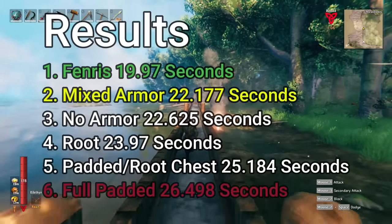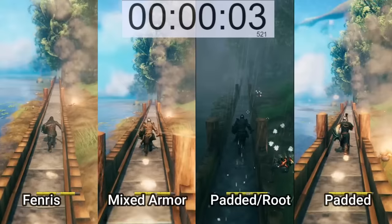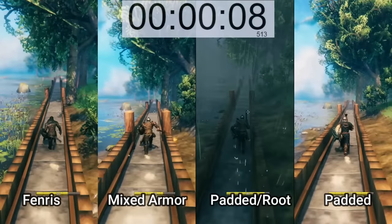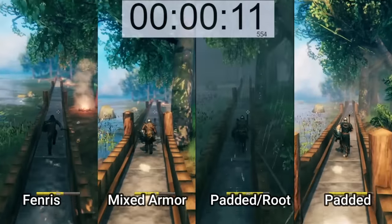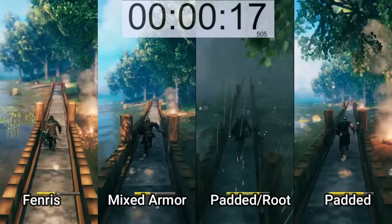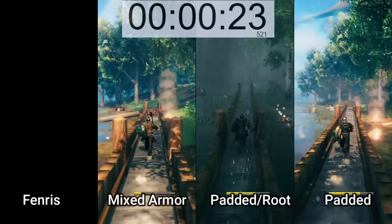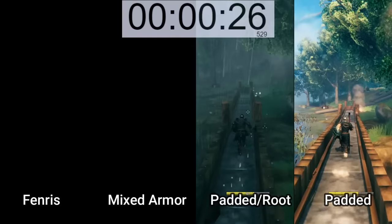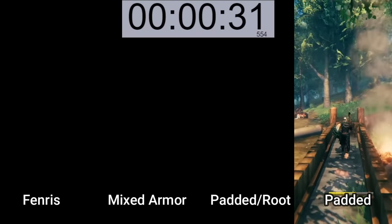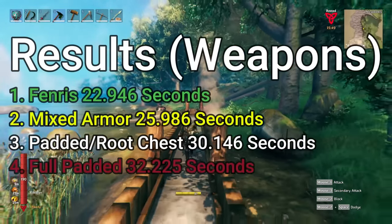For the sake of being thorough, I decided to also test speeds with weapons. For this test I chose not to include no armor or root just because the mixed armor set brings a lot of benefits of those armor types but without the drawbacks. I did use the Ektherpa for the padded root and the padded test just so I wouldn't run out of stamina, because I knew I was really cutting it close with those armors. These are the results for weapons and as you can see the Fenris armor is just a tad bit quicker.